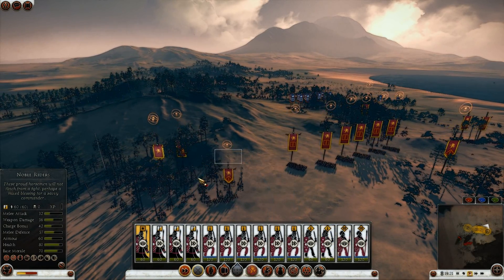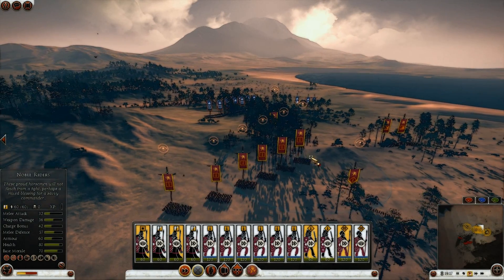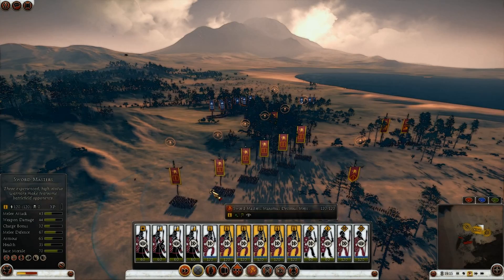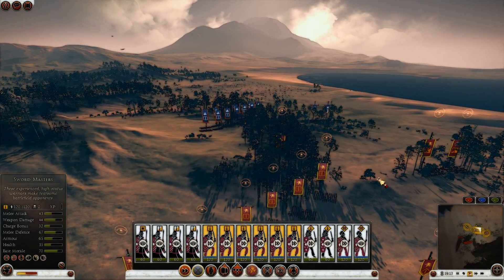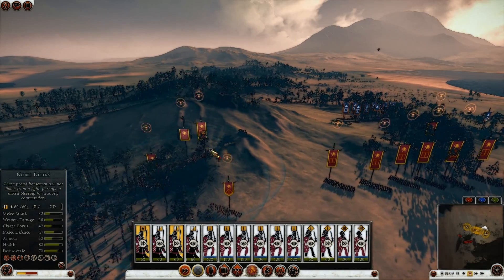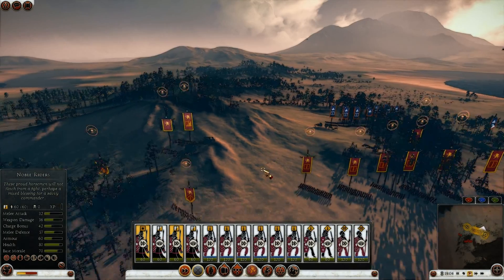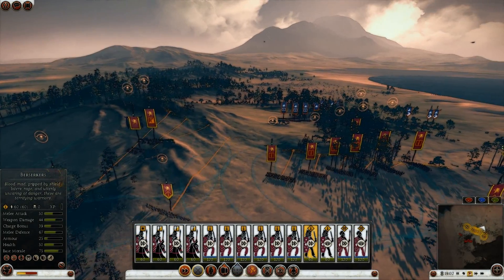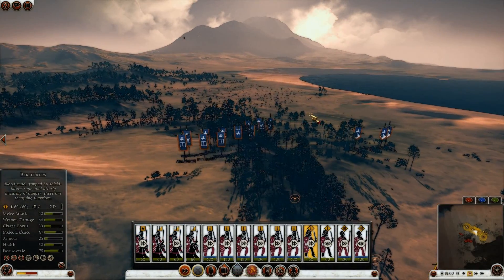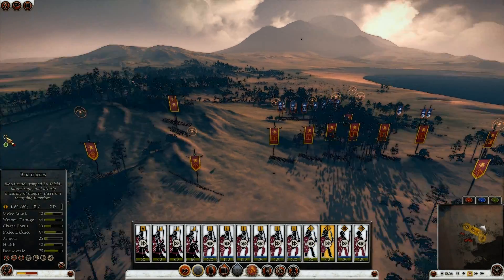I'm going to move them up here. Swordmasters, warriors ready. Mounted warriors, berserkers, mounted dead, scrappers ready. So it looks like I have the cavalry advantage here — let's see if I can use it effectively.